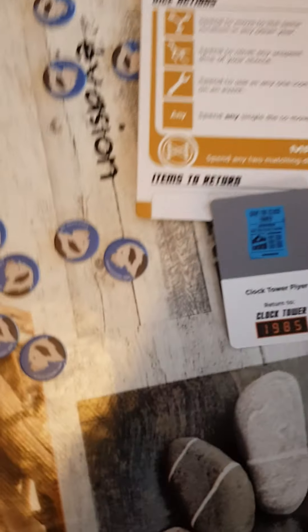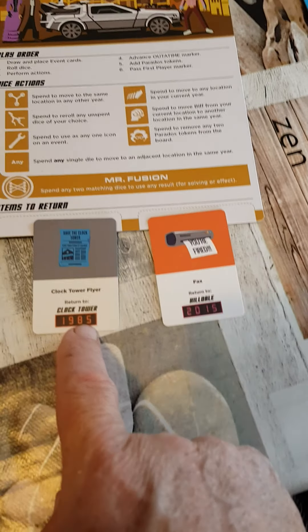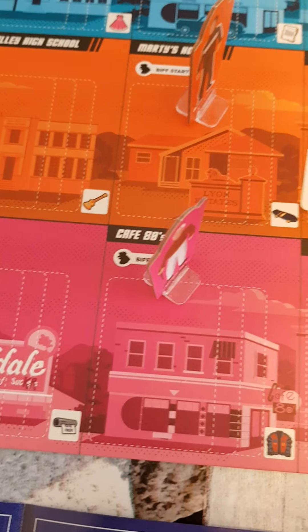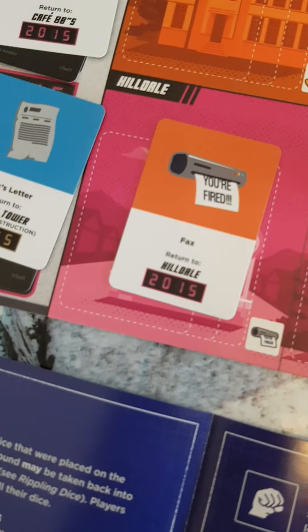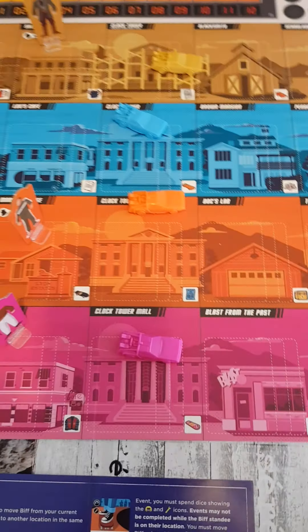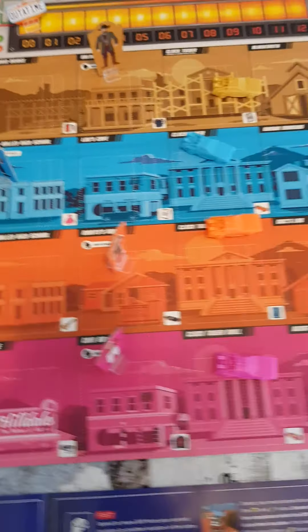These are item cards you need to collect. As I've shown you here on the brown one, he's collected two item cards: this one has to be returned to the clock tower in 1985, and this one has to be returned to Hill Valley in 2015. So the brown player has got to get to the clock tower in 1985 and to Hill Valley in 2015 to deliver those. When he does do them, he gets a bonus — you get rid of one of these cards — and you also get help from Einstein.